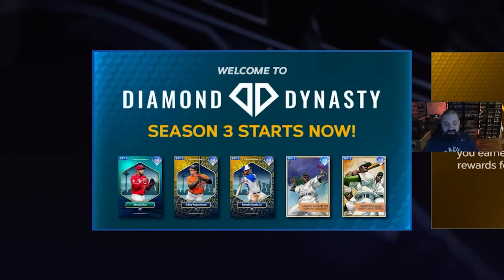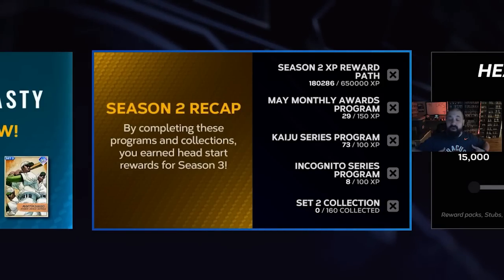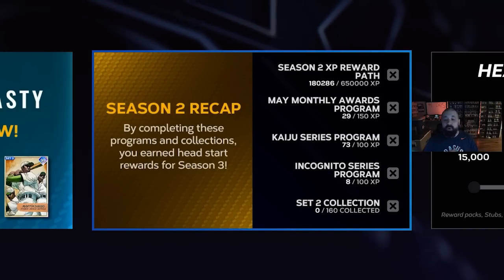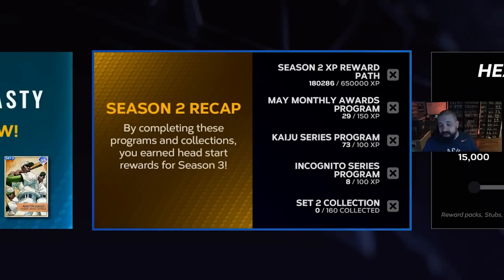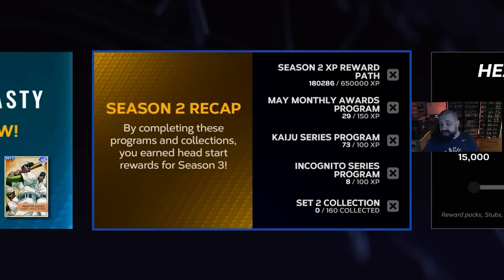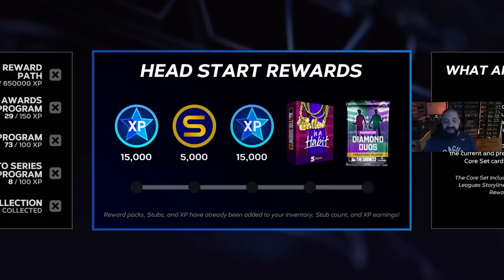They gave Nolan Arenado a new card, so why not come back? Season 3 is live right now and you can see some of the 99 overall cards you can earn for free. If you completed various programs during Season 2 you're going to get XP jump starts within the Season 3 reward. If you completed all five things they mentioned on the special stream, you get a free 99 overall right off the bat. The Diamond Duos head start pack is a guaranteed 99 overall player; otherwise you get XP jump starts, packs, and stubs.